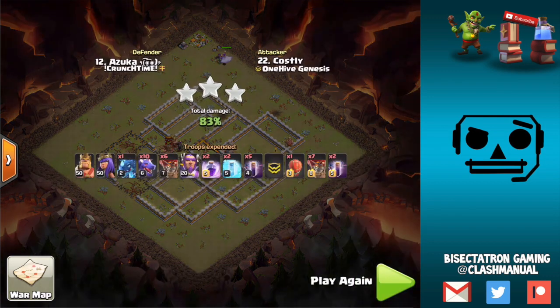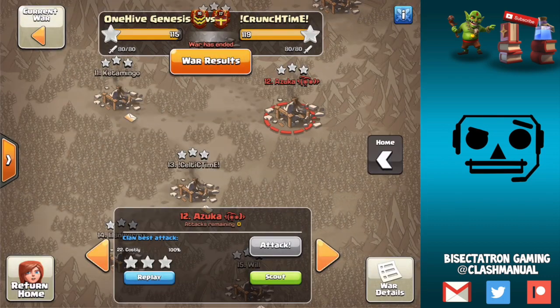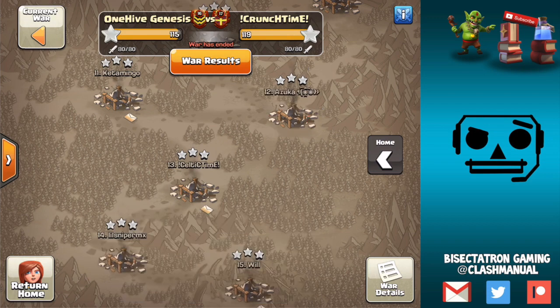That's it for town hall 11. You've got the Miners, the Mass Miner as a solid option, the Queen Charge as well, the Dragons of course, and then just the classic Queen Walk into a Bow Witch. All stuff that's not terribly new and pretty reliable against a lot of bases.